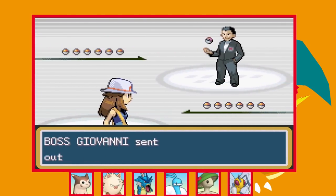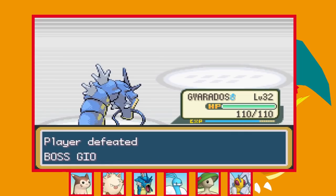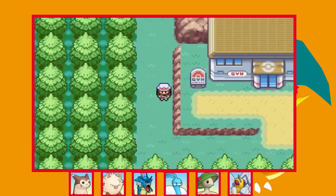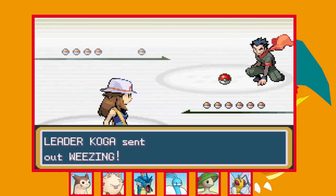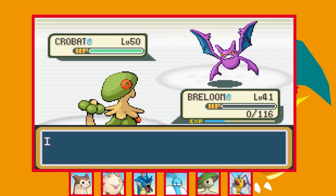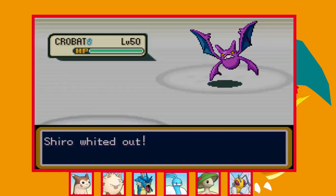I'm going to skip over a couple of easy fights — Giovanni and our rival CPC in Lavender Tower, neither of whom caused any problems. This is where things actually did get tricky though. We arrive in Fuchsia City to take on the 5th Gym Leader Koga, who was so much more difficult than anyone we've faced. On my first attempt I couldn't even get past his second Pokémon Forretress, and even on a good run where we reach Crobat it just sweeps our entire team. It's level 50 — so much higher than anything on my team — so I needed to do some training.